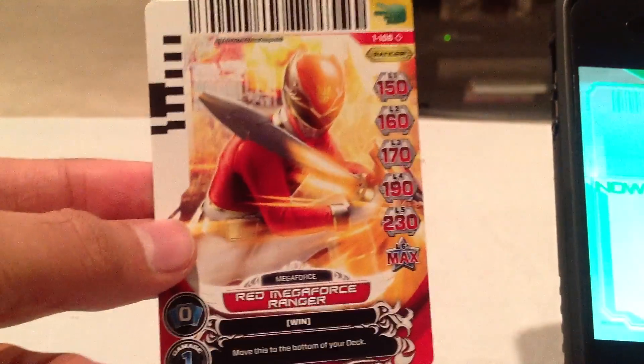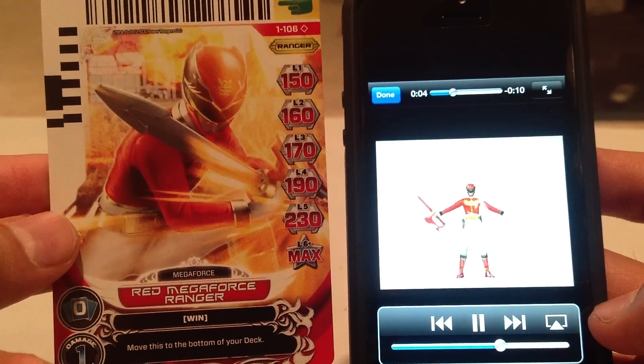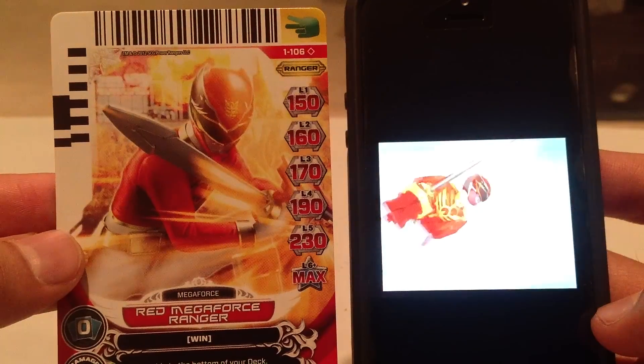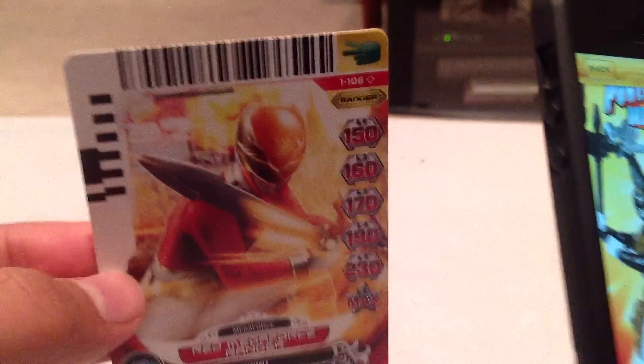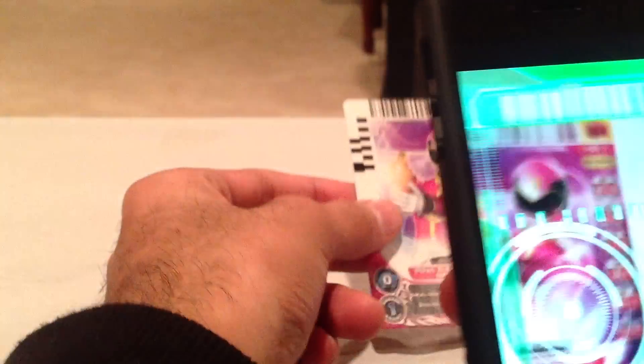Now it's Megaforce time. Card number 106 is Red Megaforce Ranger. At first it seemed like it was the same song, but they're actually playing the Megaforce theme — parts of the Megaforce and Samurai themes are essentially identical. Card 107, Pink Megaforce Ranger, is next.